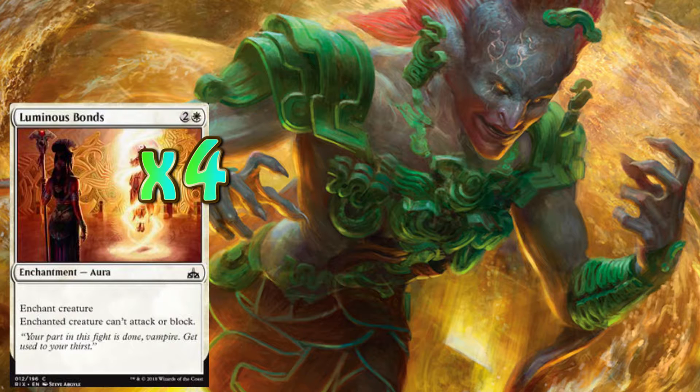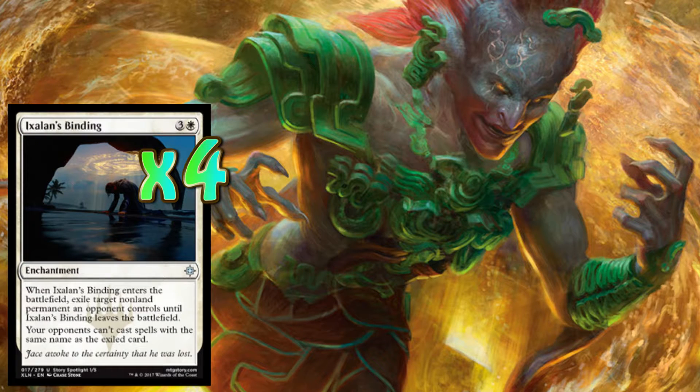That is four copies of Ixalan's Binding — what I think is the bane of Standard. It's a beautiful card. It's three and one plains, a four drop enchantment, so another permanent. When Ixalan's Binding enters the battlefield, exile target non-land permanent an opponent controls until Ixalan's Binding leaves play. Second ability: your opponents can't cast spells with the same name as the exiled card.